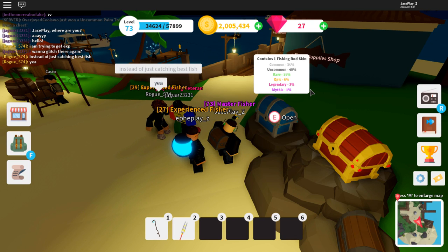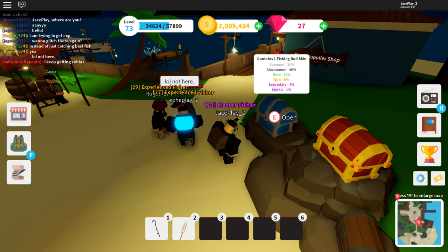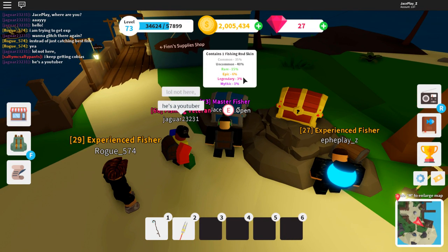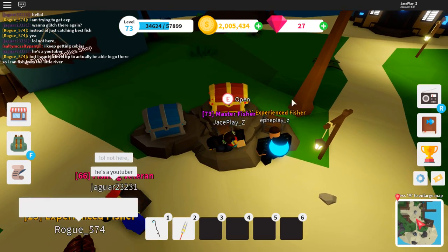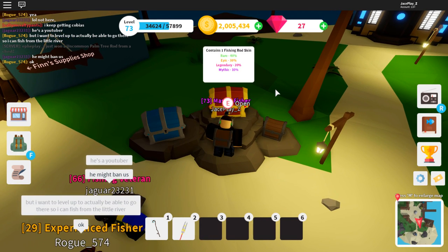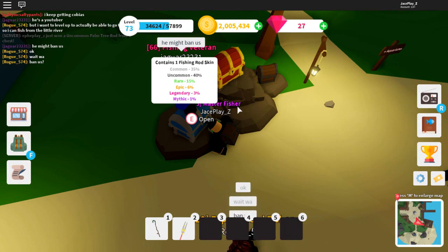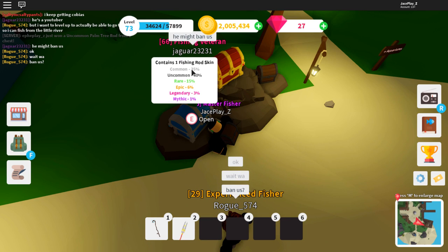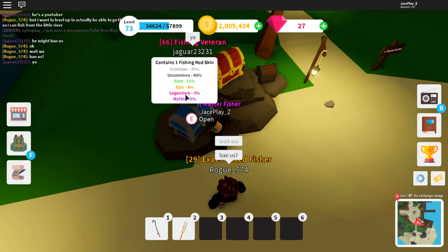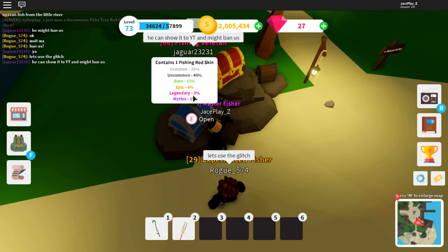First thing you want to do is make sure you have a lot of money. If you don't, it's going to be really hard to get the mythical rod because you have to open so many chests. The odds are: common is 35%, uncommon is 40%, rare is 15%, epic is 6%, legendary is 3%, and mythic is 1%. I'm going to show you how to get the mythic rod probably the fastest way.